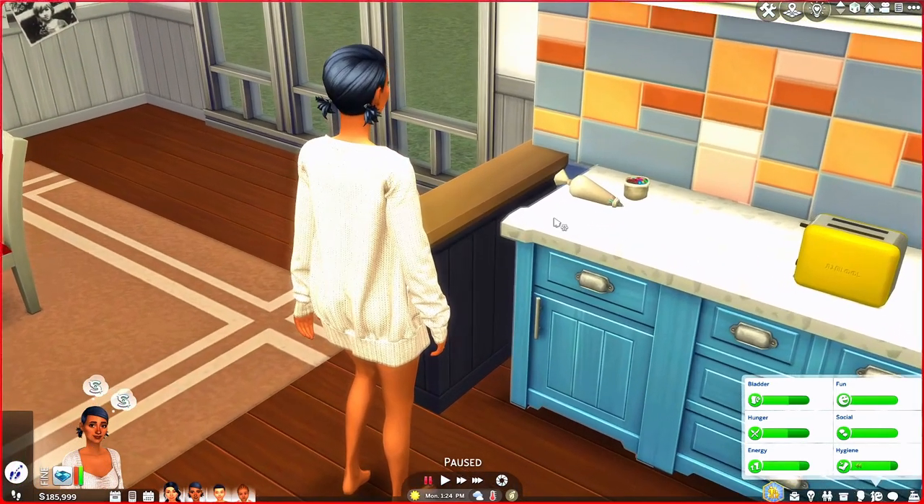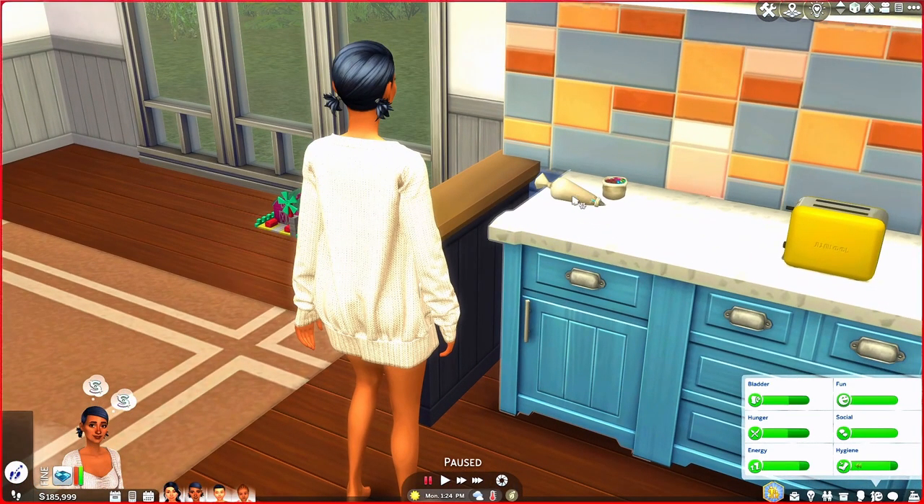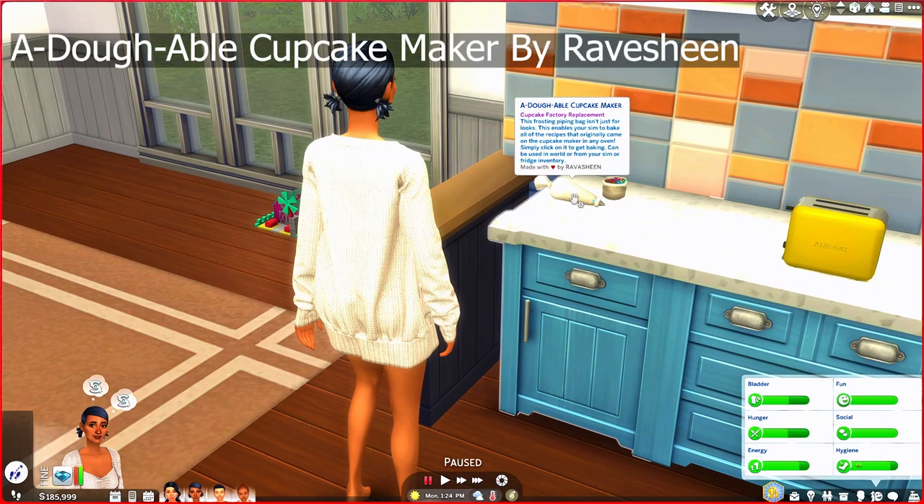The first object I want to show you guys is this — it's a Doable cupcake maker. That name is so cute to me. Get it? A-doable, like adorable. This is by the creator Ravishing. I don't know if I've spoken about Ravishing on my channel before, but this creator is amazing — they make so many good things. I highly recommend you go check out Ravishing.